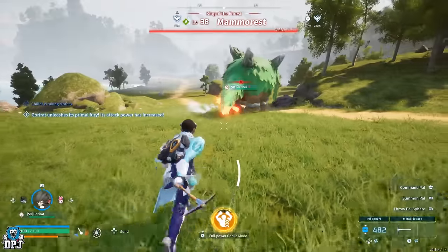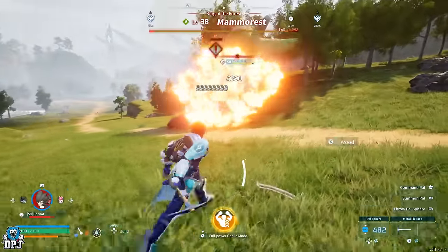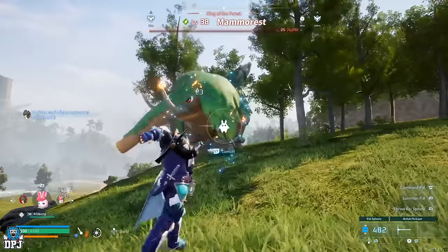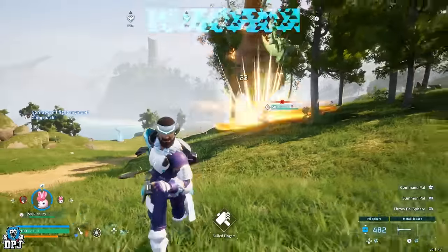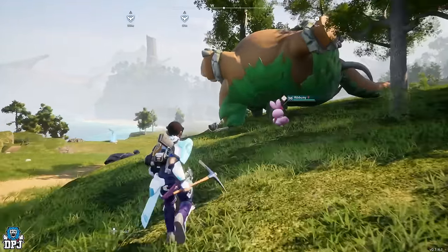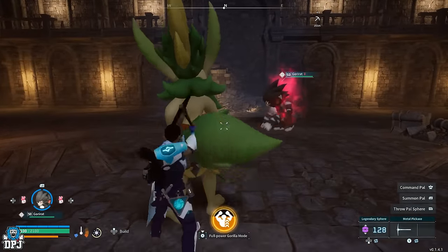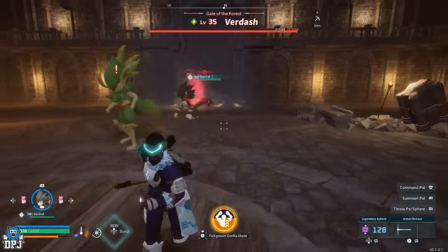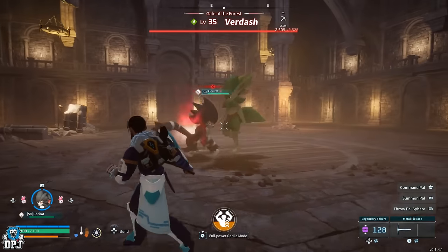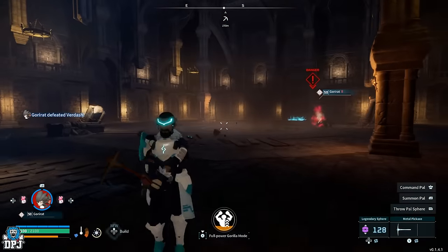Next up we have what is the most powerful attack in the game, but it's only a one-hitter — and its name is Gorirat. Much like Toko Toko it's a one-move wonder, but it's probably twice as powerful as Toko Toko because of its partner skill: once activated, it unleashes a Primal Fury that increases Gorirat's attack power. If you followed the path to make that Toko Toko, the process is much easier — you simply need to go out and get yourself either a Tombat or a Rayhound and breed these with that Toko Toko until you get that Gorirat.